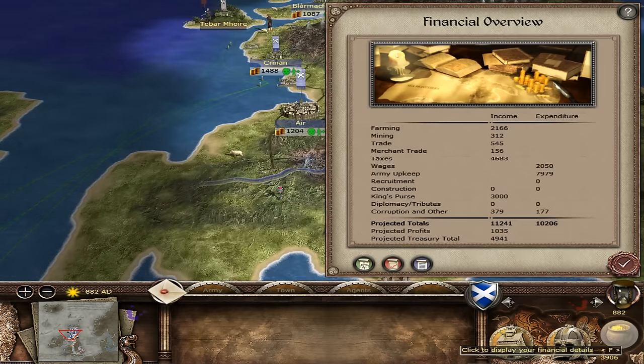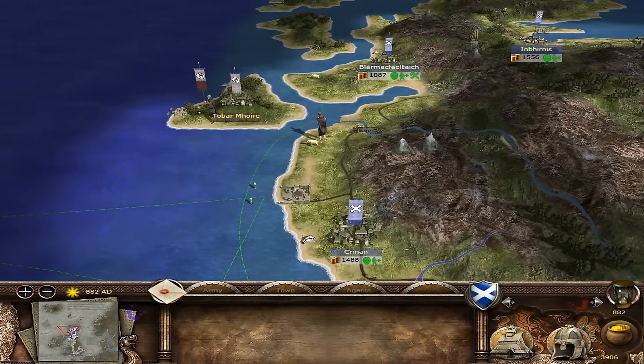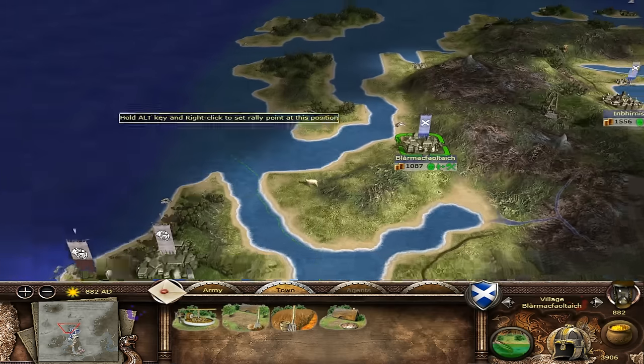Minus 1,988 - oh that's actually pretty good there. We've still taken a hit from wages - that's why. The army upkeep and wages are pretty high. Farming is still not brilliant, but still. If we get a port here it will definitely give us a boost and we might even need to get across - we've got quite a lot of timber here and look at that silver!